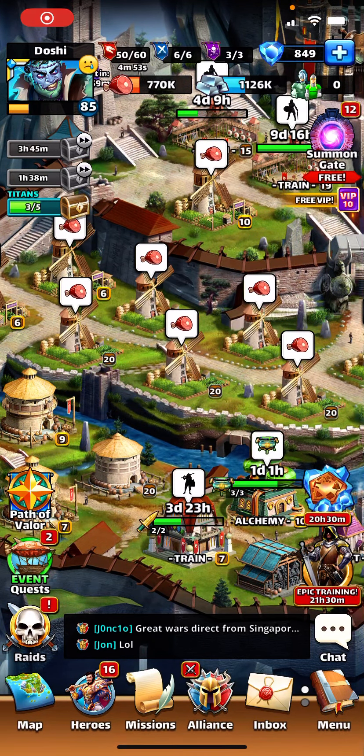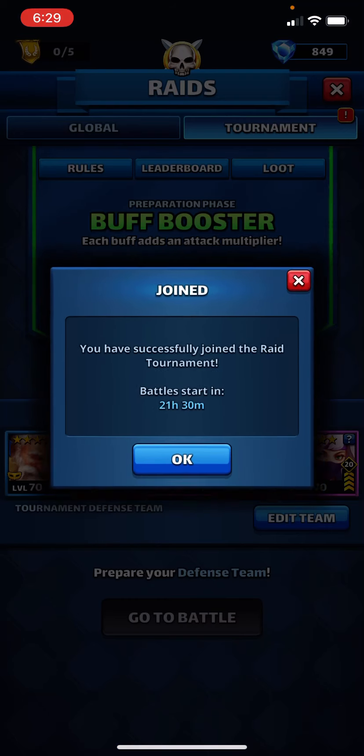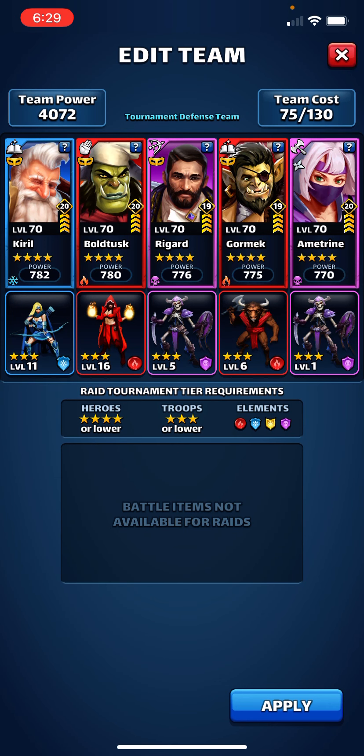Good morning, everyone. We have tournament set up and more and all kinds of stuff. So we have four star buff booster, no green. That means blue tanks are the best. Potentially. Buff booster, no green.